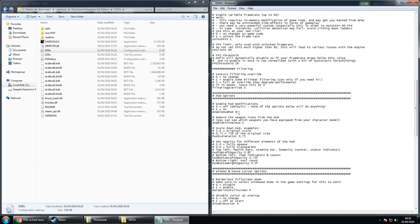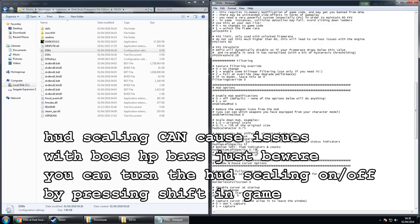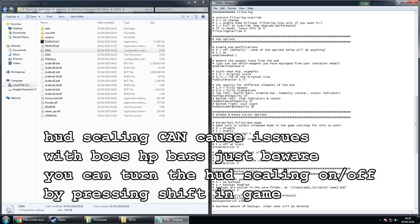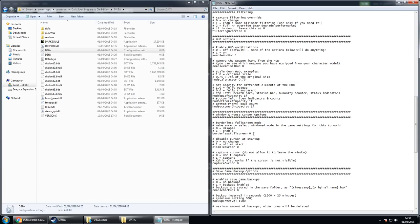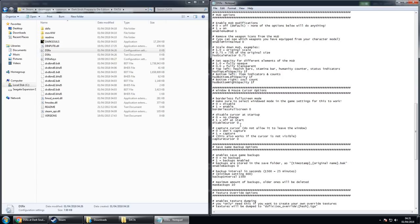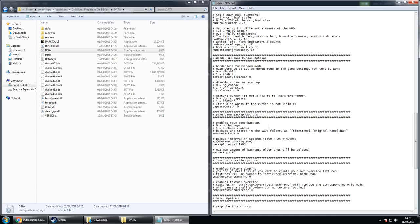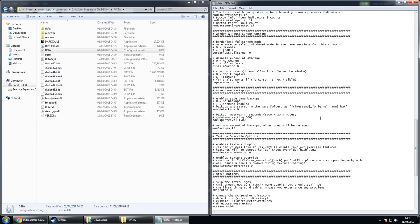For HUD options: I want the HUD small but not opaque. Enable HUD mod to 1. You can remove weapon icons if you like, and scale the HUD down to 0.75%, but I prefer it opaque so I've set them all to 1. For window and mouse cursor options, it's down to personal taste. I like to make sure it doesn't capture the cursor so I can click on and off the game — handy if you're streaming. For save game backups, I don't use them but you can enable them if you want.